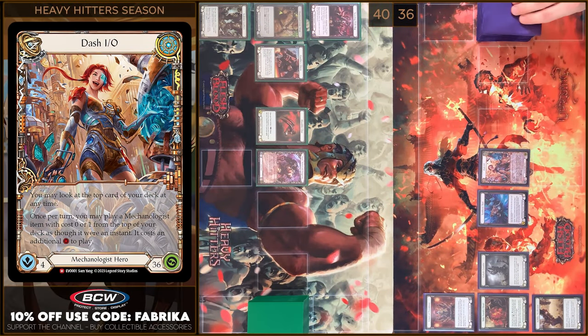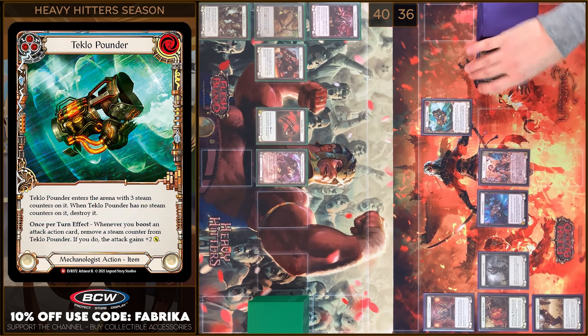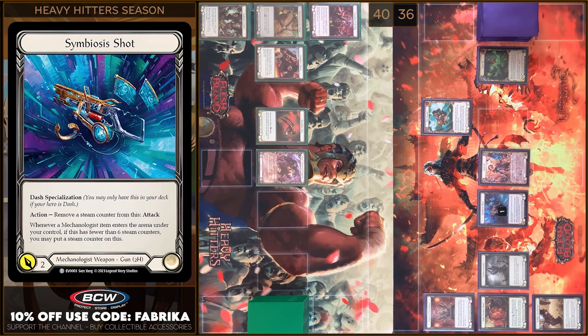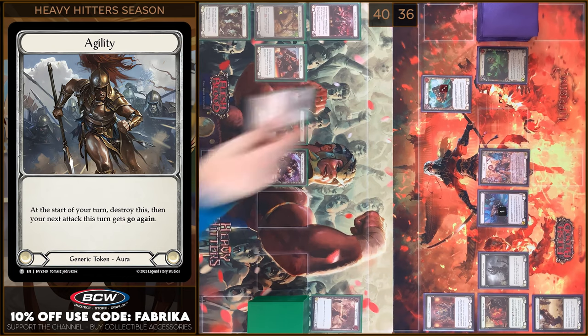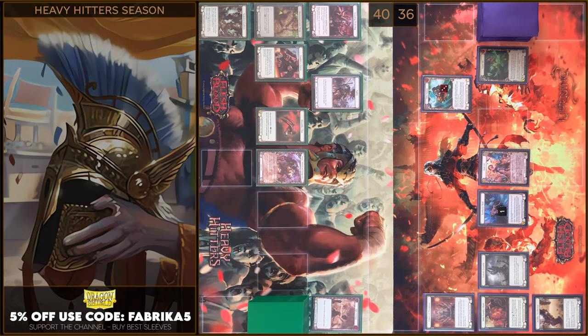I just play Tecla Pounder. Pay two — one counter on Symbiosis Shot, three counters on Tecla Pounder, and that's all. In my prayer I will play Agile Windup prior to you. I'm gonna discard this card and create an Agility token. In the end I'm gonna arsenal this card and pass to you.